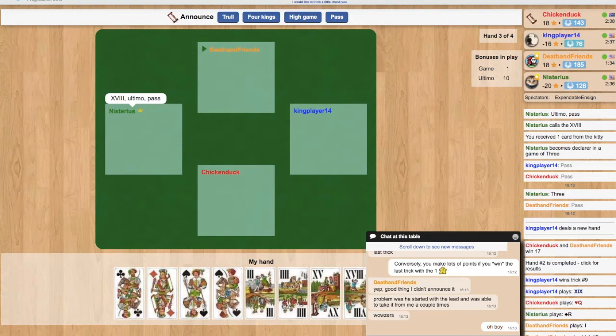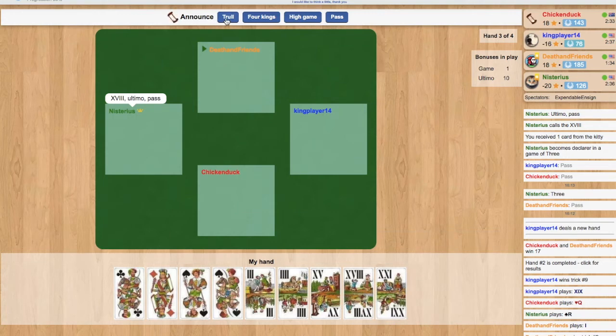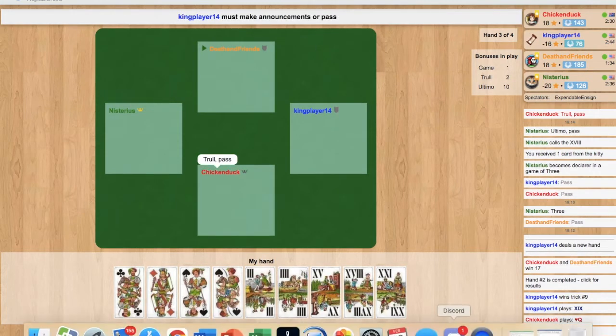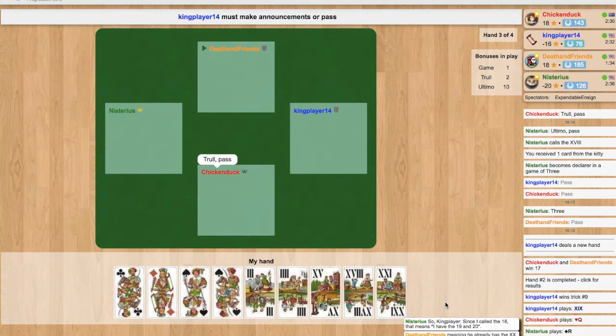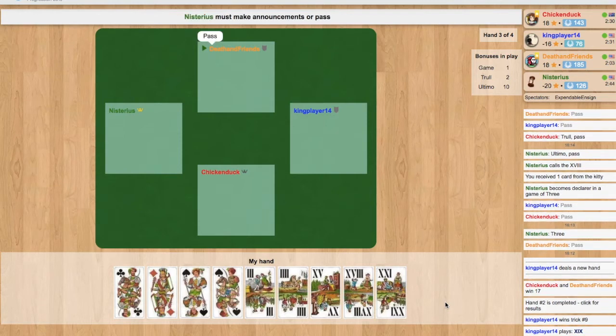Back at the table, Mysterious has declared Ultimo — meaning Pagat Ultimo — he thinks he's going to win the last trick with the Pagat. I've announced Trull because I hold one of the high Trull cards, letting my partner know I have the 21. Normally the partnership is secret, but it can come out in the bidding. So we are going to aim to win the last trick with the Pagat and to take all three Trull cards, and I reckon we're pretty safe with that.